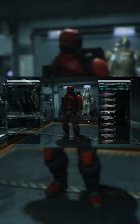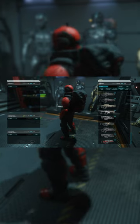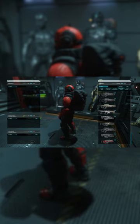Putting on your equipment in Star Citizen doesn't have to be time-consuming. Instead of dragging and dropping your equipment on one by one, simply double-click on what you want.